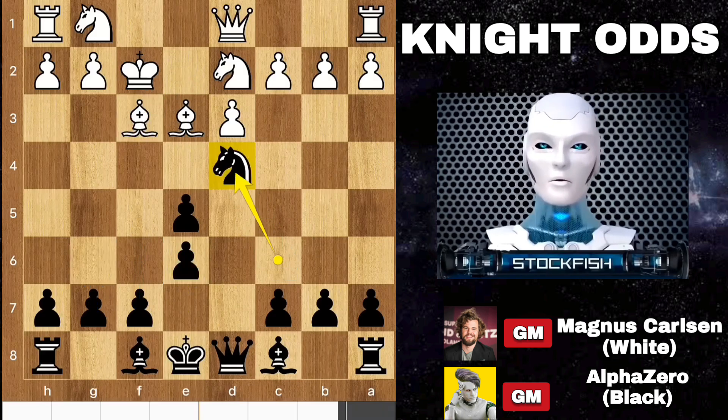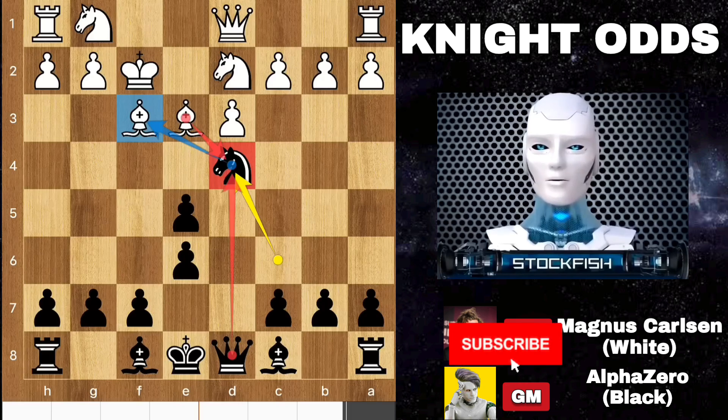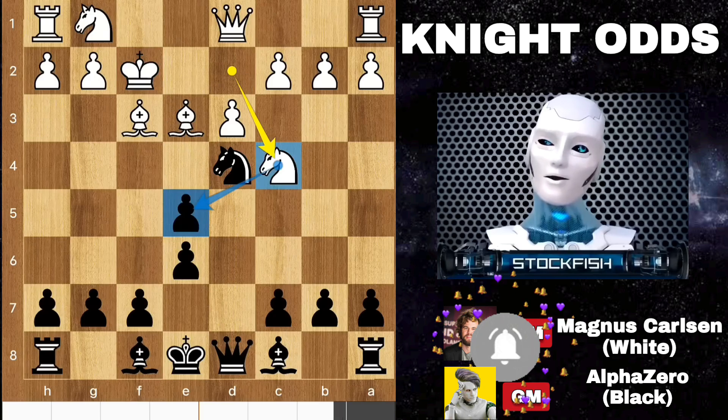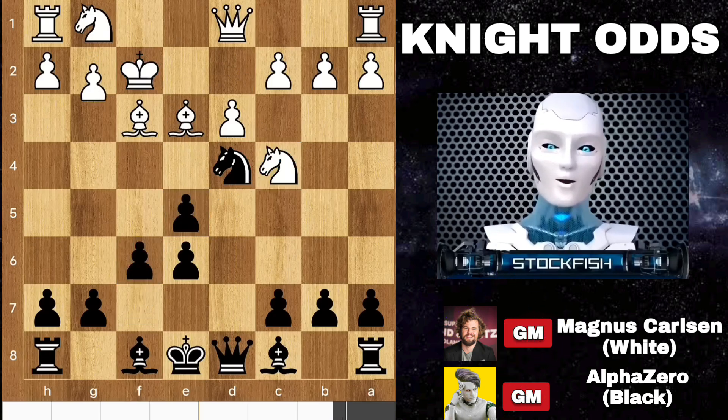Bishop here by Magnus. Knight e4 to target the bishop — you shouldn't take the knight with your bishop, because there is queen takes and the queen will be active on there. That should be enough to pressure White. So Magnus responded with knight c4 to target it. Then f6, g3 by him.